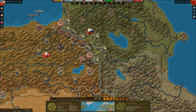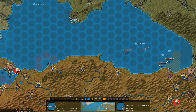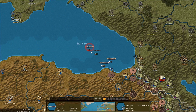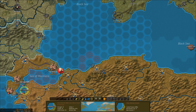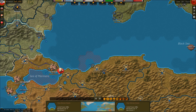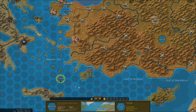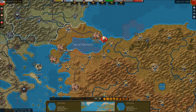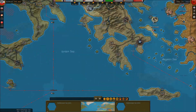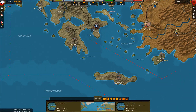Alright, we're going to move here. Next turn we'll move him here and solidify our front in the Caucasus. Meanwhile, the Russian Black Sea Fleet — we did detect an enemy submarine in this area, but I can't actually get the fleet over there; they're out of range.